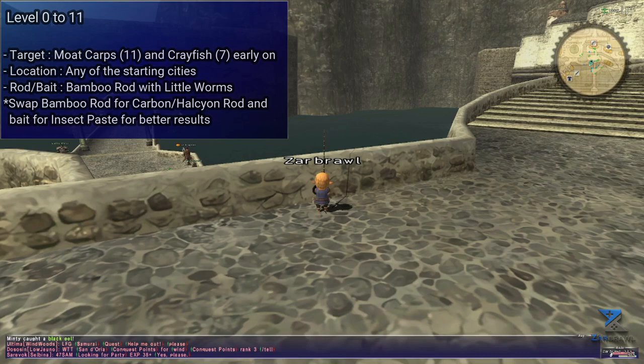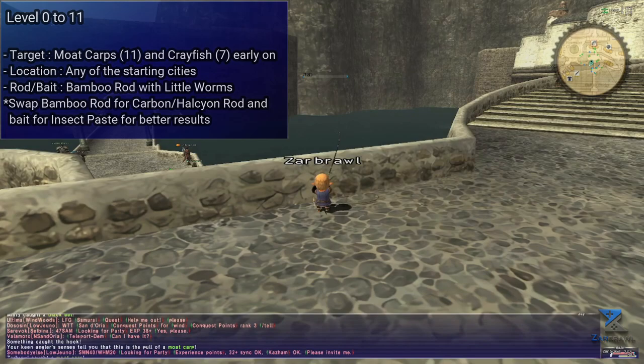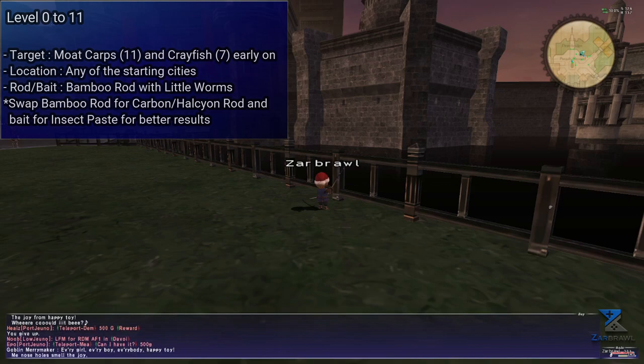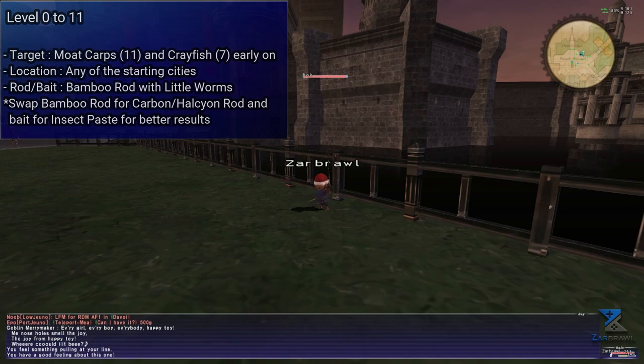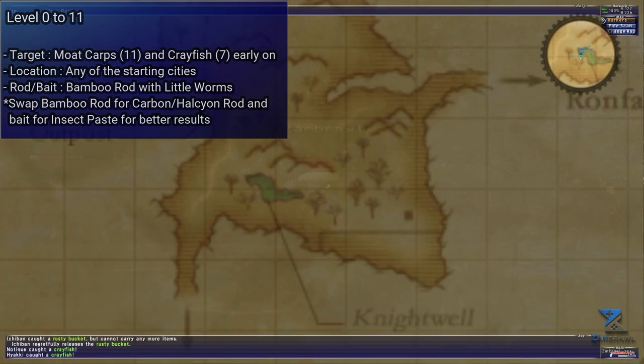Whenever possible, swap the little worms for insect balls as this will give you a much better chance of getting the carps, isolating them from the crayfish. Do this until you reach level 11, and don't forget to bring a carp to the guild master to increase your level cap to 20. Sell all the carps and use the profits to purchase the fishing set. Carps will always be a decent source of income, and some later camps provide a little less steady income, so if you need early gil, don't hesitate to fish them for as long as you need.